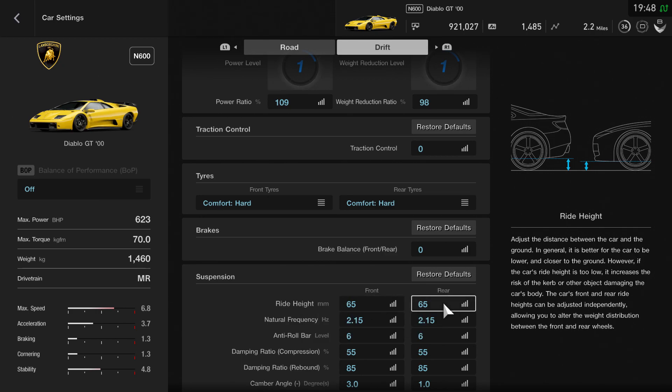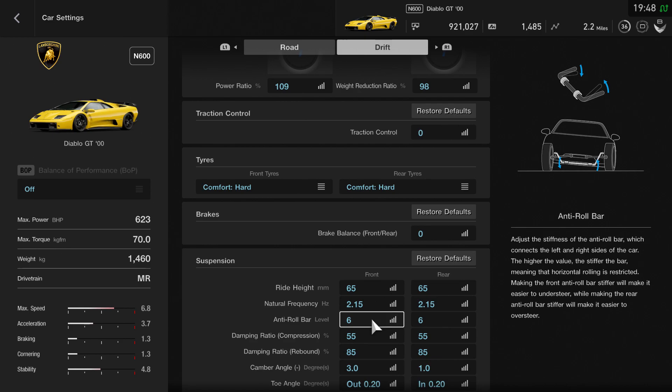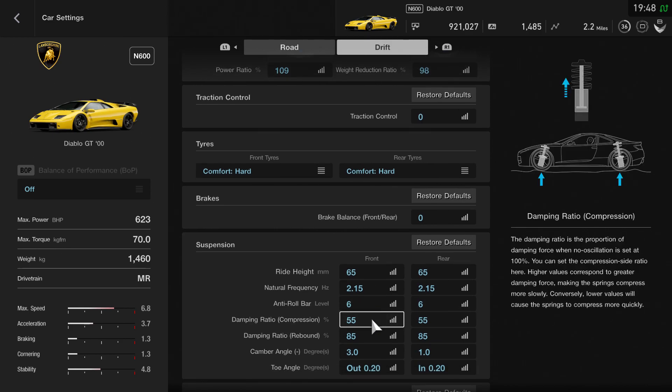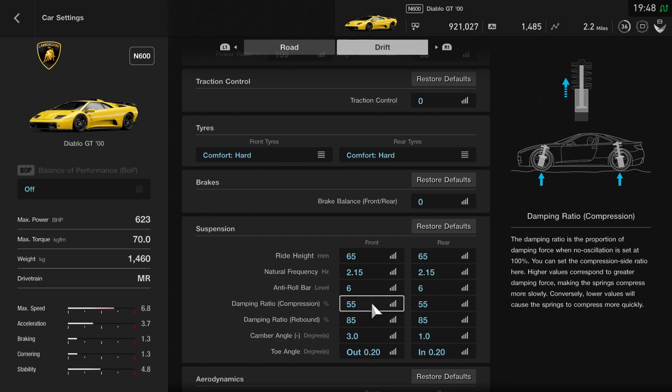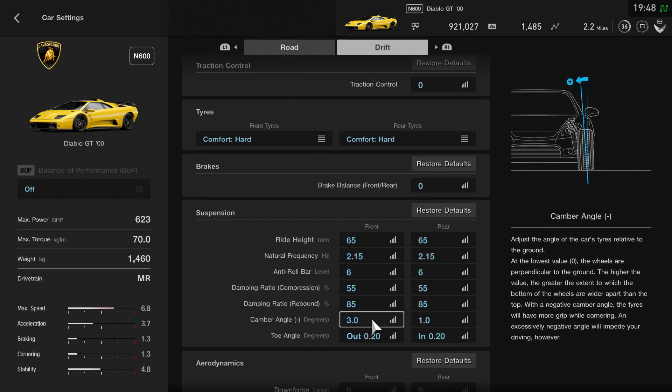In terms of the ride height I've dropped that all the way down, so you've got 65 on the front and 65 on the rear. The natural frequency remains the same at 2.15 both front and rear - just check on yours to confirm. Anti-roll bars for this one I've set to six front and rear, and the compression and rebound remain the same at 55/55 and 85/85.